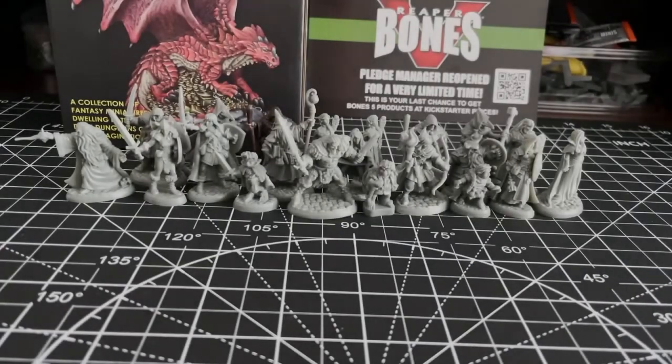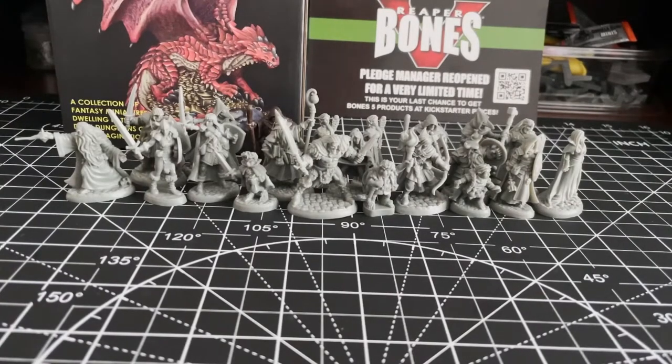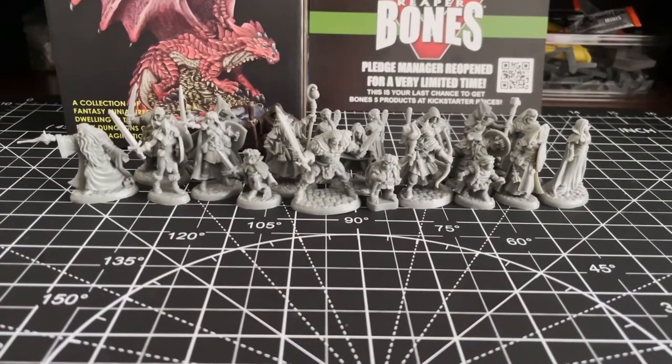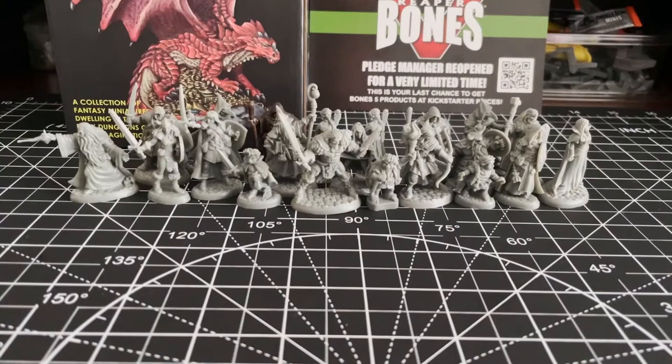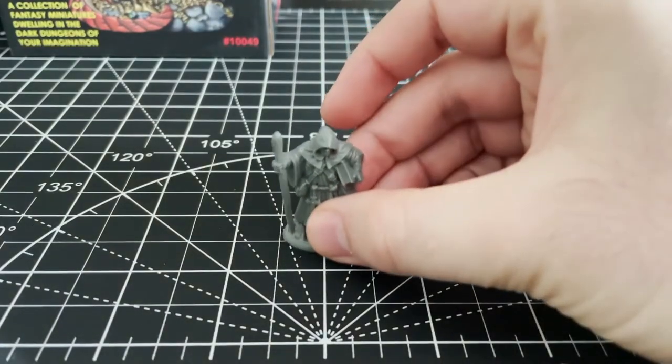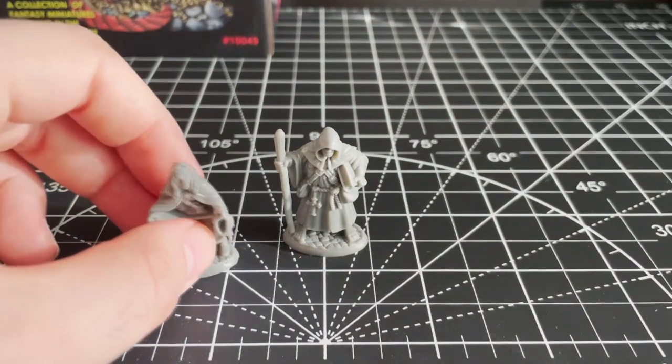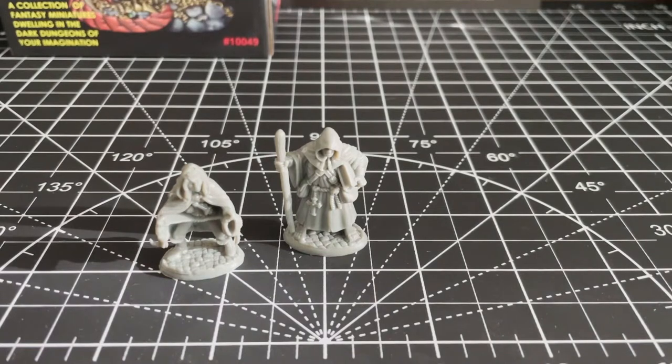This first group of miniatures we'll be taking a look at are what I would collectively refer to as the characters. These are all the NPC or PC miniatures consisting of the usual suspects: humans, elves, halflings, dwarves, that sort. There are 19 of these figures in total included in the Dungeon Dwellers set, meaning that they make up roughly 39% of the set. Of these 19 minis, roughly 17 or so, as far as I can tell, are recasts of older Reaper models.